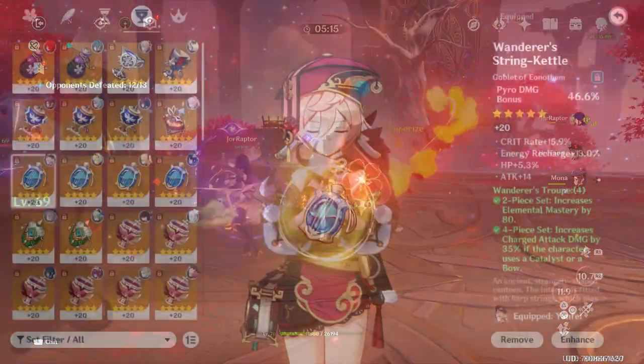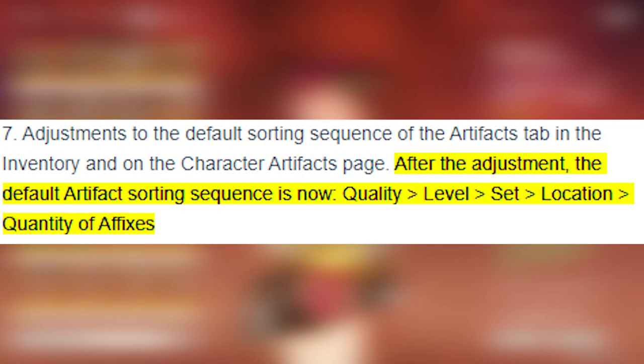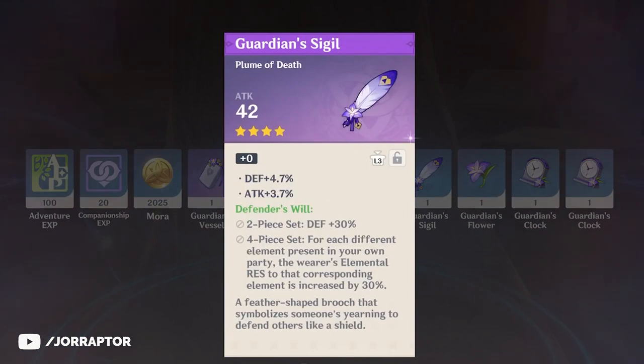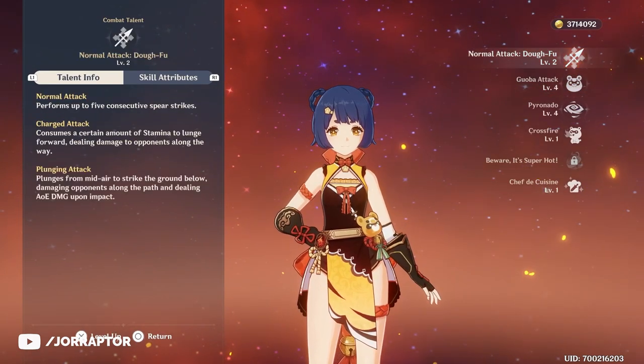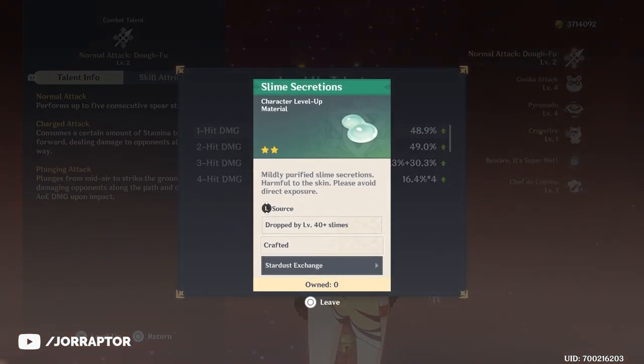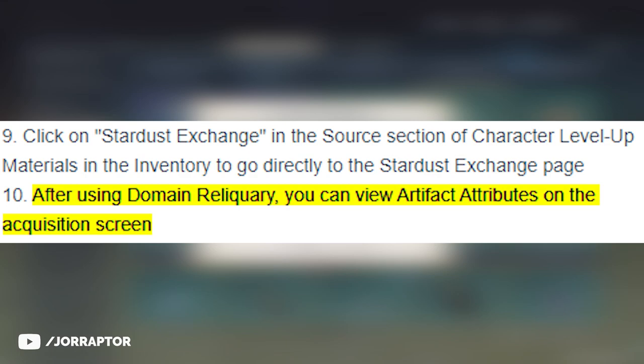They now organized artifacts according to their sets, which is nice — great example here from Xander on Reddit. In the patch notes, the default sorting sequence is now quality, level, sets, location, and quantity of affixes. You can also now lock artifacts in the acquisition screen after doing a domain. And a really nice change: if you want to upgrade a talent but don't have the regular materials, just hit item details and the Stardust Exchange will be highlighted, letting you immediately go to the shop and buy that selected item.